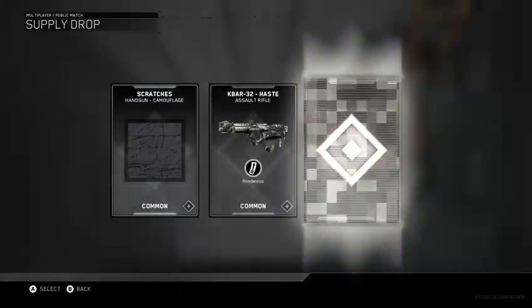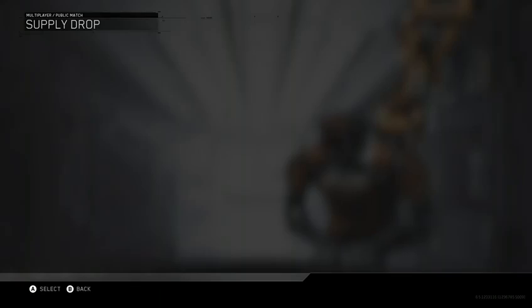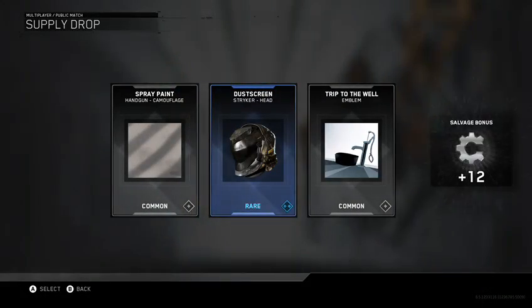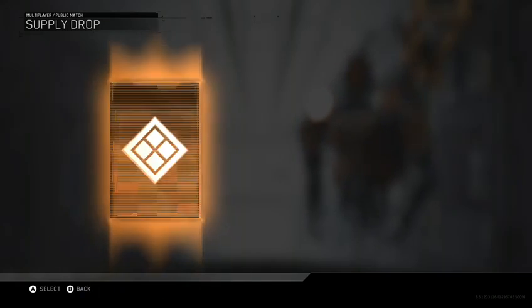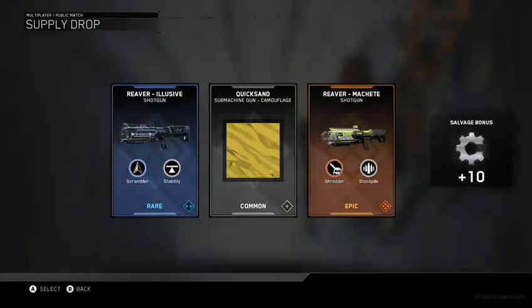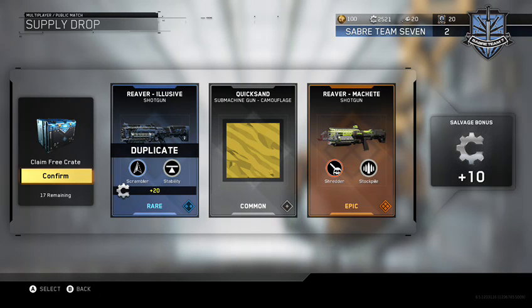Okay, we got one epic but that's actually doing pretty bad. I'm gonna lock in deal three. We opened this one with my left hand this time and we did get an epic version of a Reaver. I'll be checking that out after this.